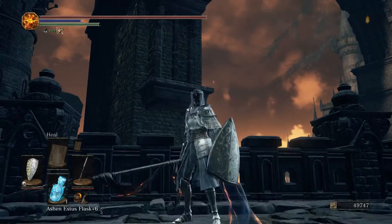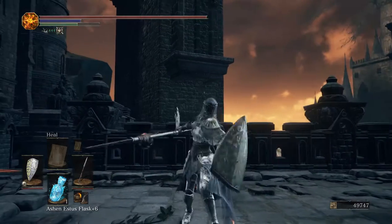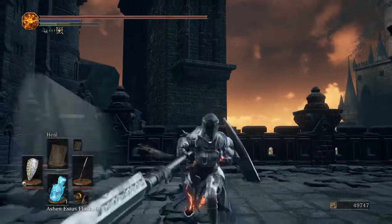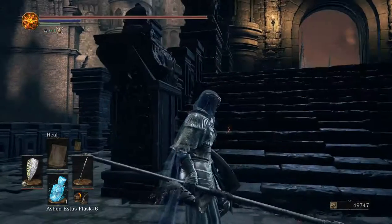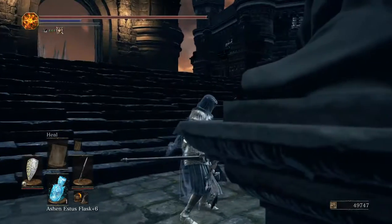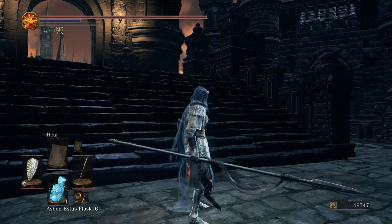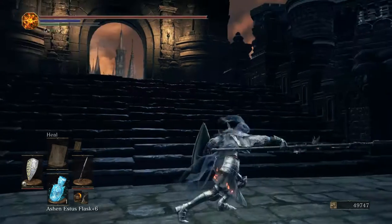So this is your basic weak attacks — a basic thrust, pretty easy to spam. But if you look at it, it actually has a pretty far range. It's like two people away — like if you're holding another person by the foot length away from you.